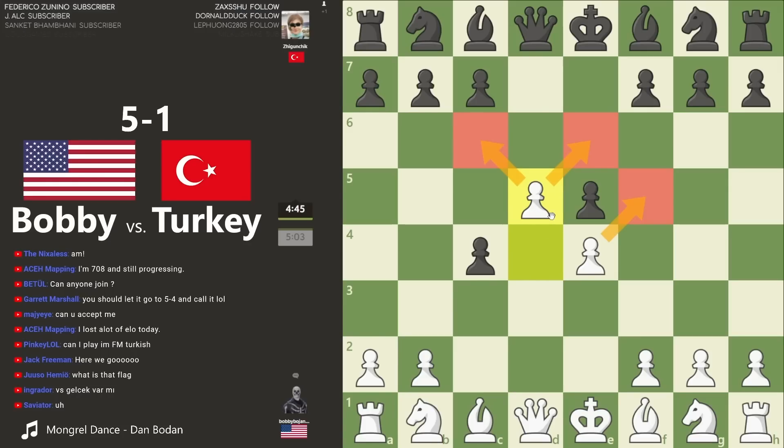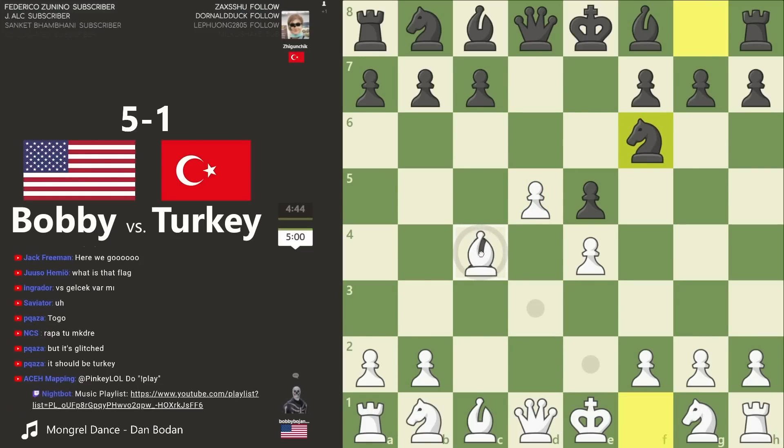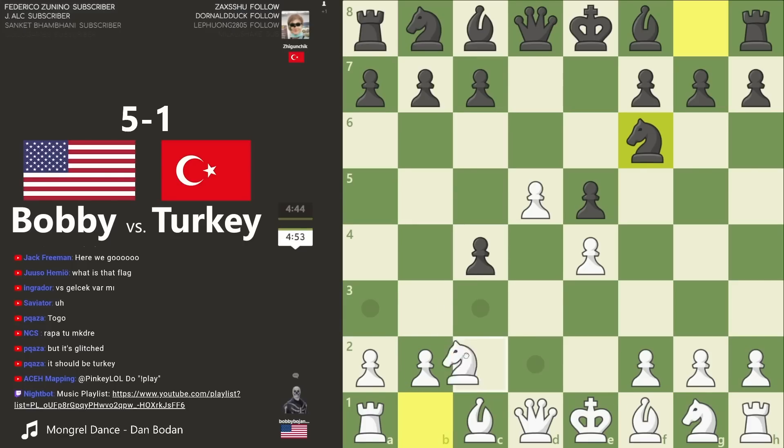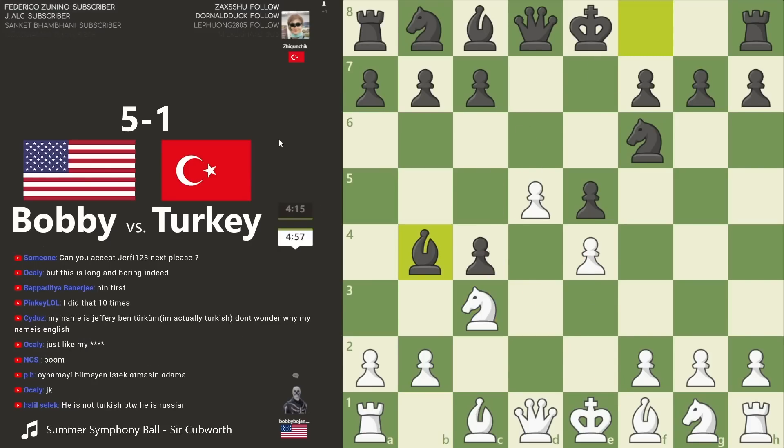This pawn controls squares in my territory. Look what's coming — bishop right here to take it. Look at all the territory I have. I could even do this first. My pawn is hanging here. Five here, bishop coming out — okay, smart, currently blocking the pin. Oh, not smart actually — huge blunder.